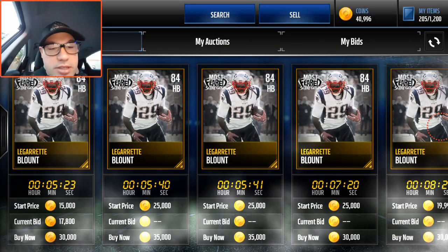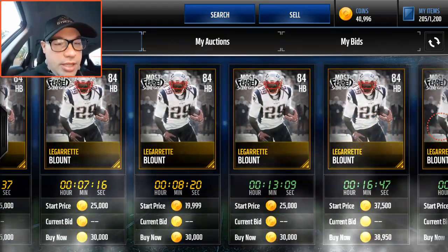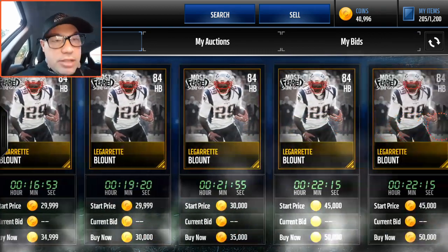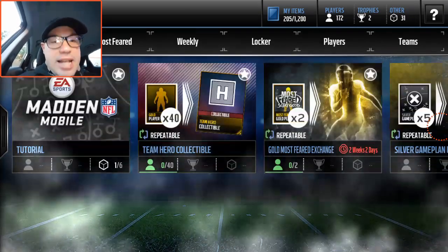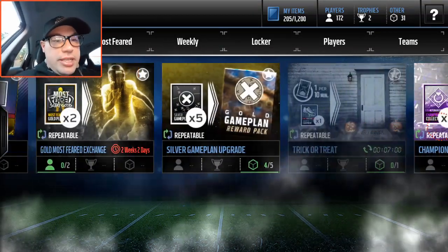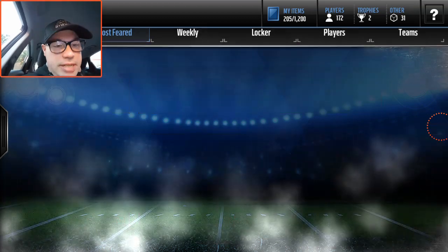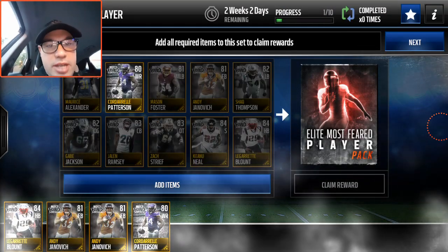He's going for 30k — not nothing too crazy. But is he the most expensive Most Feared gold? That's pretty cheap actually, I'm surprised. Now if we look at the sets, I'm trying to complete the gold exchange set here — elite Most Feared player, that's it. So we got Codero in there.